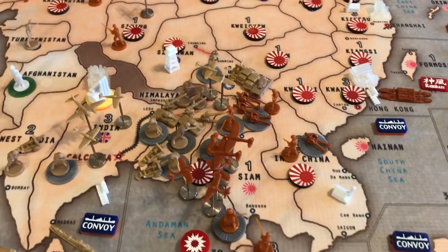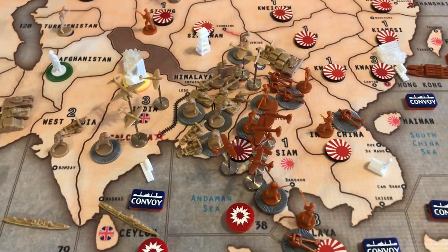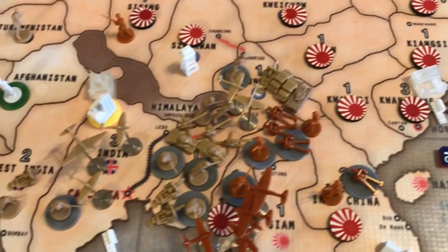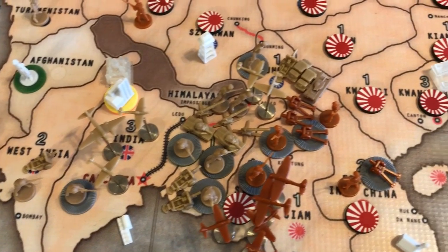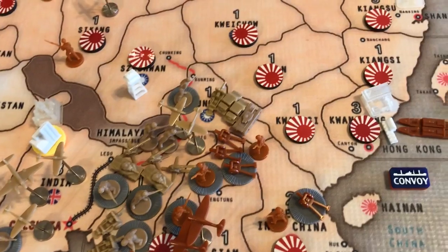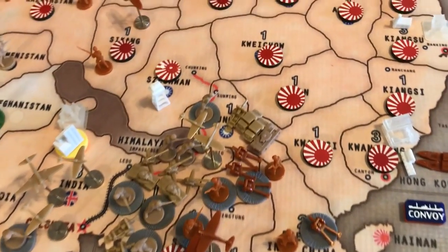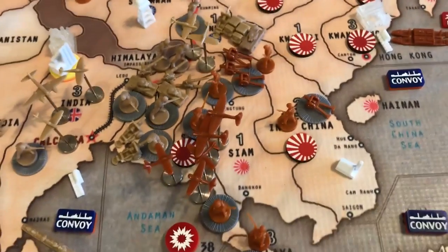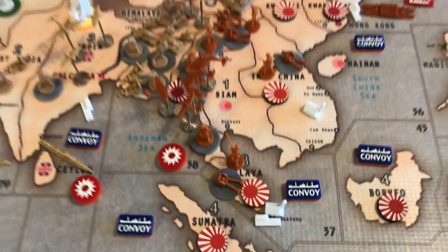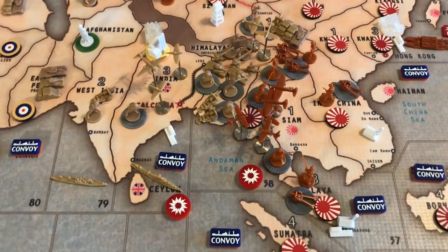There's interesting news on the Calcutta crush front. He took Yunnan back, and I have brought almost everything in from India into Burma, and also took that back — eliminating some tanks and some mechs up there. He has a factory in French China and Malaya, so things here are about to get very, very dicey.